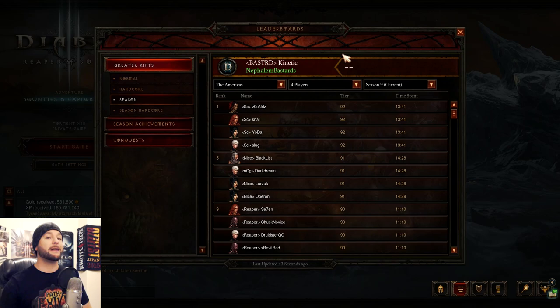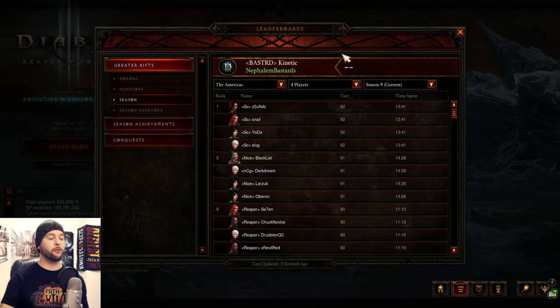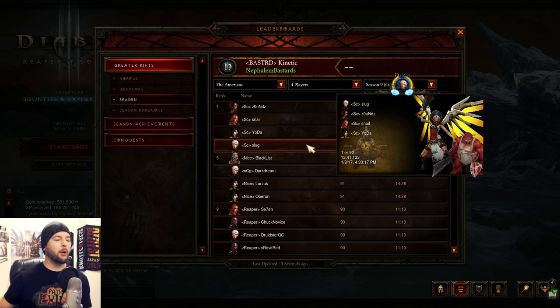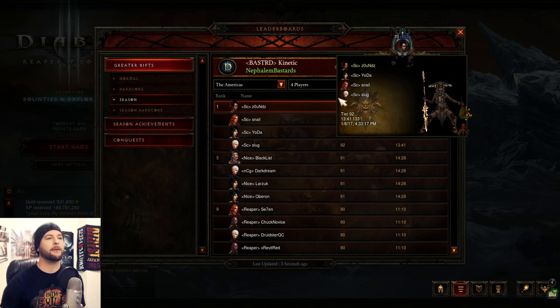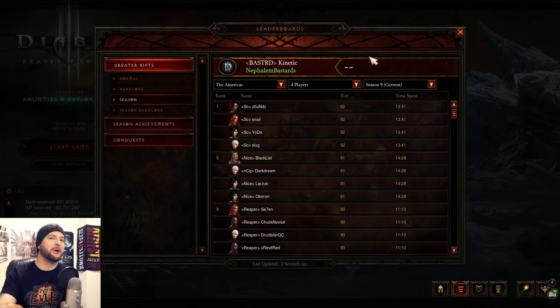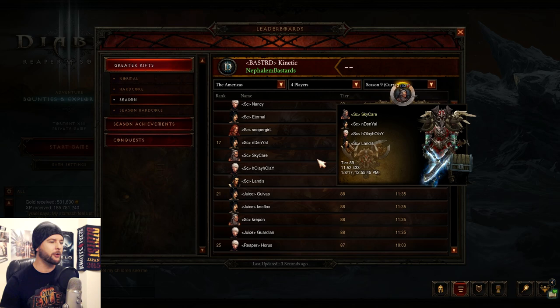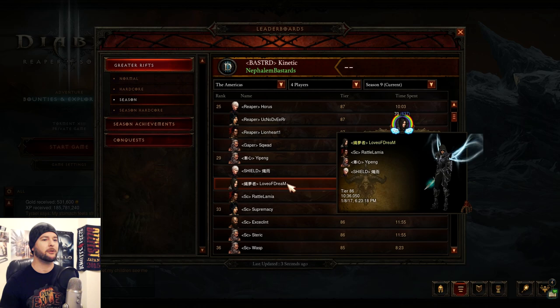Something that needs to be addressed in the State of the Game for Demon Hunters is their lack of positions in four-man groups. On the leaderboards we see Witch Doctor, Barbarian, Wizard, and Monk dominating. Both Demon Hunters and Wizards were in a position where they weren't really desired for four-man groups — they're great at soloing with Legacy of Nightmares, Phantom Knives, and similar builds, but nobody was bringing them for high-ranking group play.